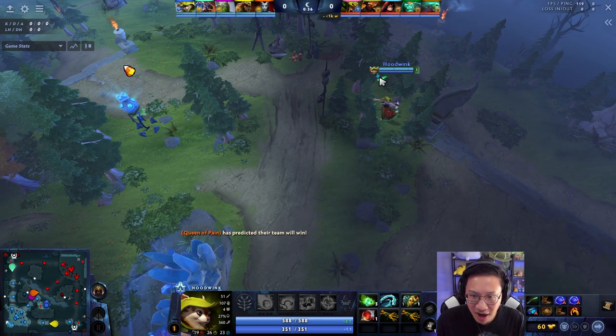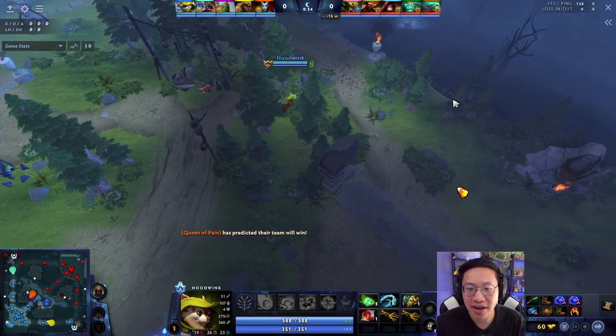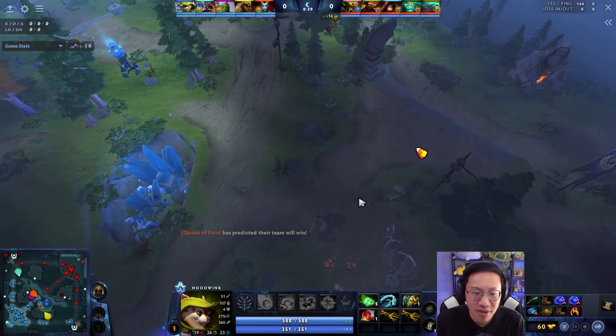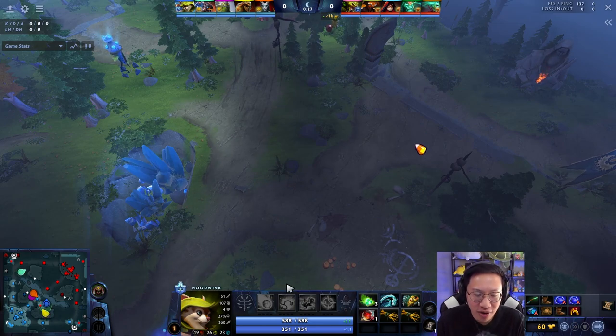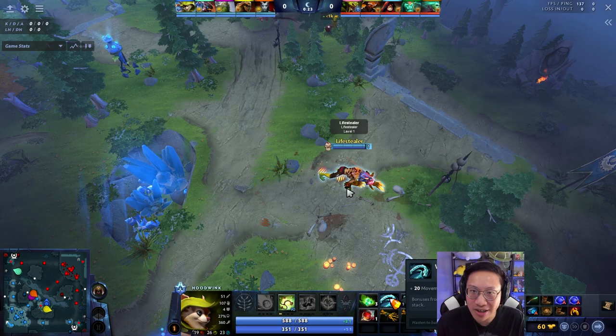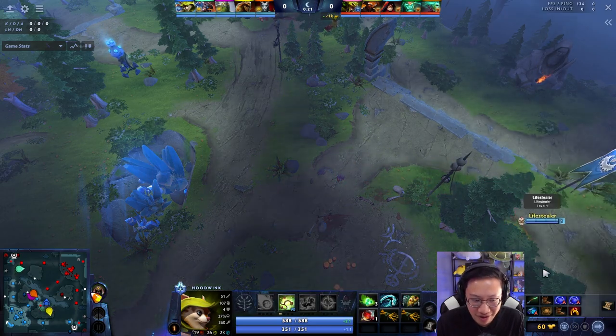With that out of the way, let's hop into this. How can I help you win a Hoodwink 5? Not the most meta position five, but it's a pub game — it's fine. She's playable, she's not like some grief pick. I don't know if I would start Windlace. It's not that I know who's in your lane yet.